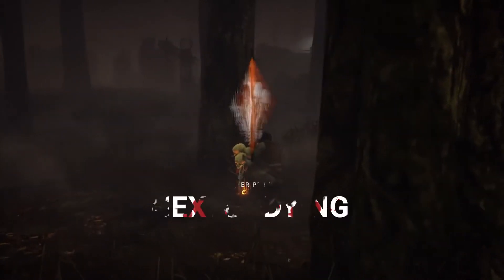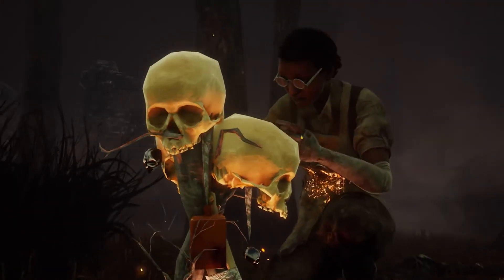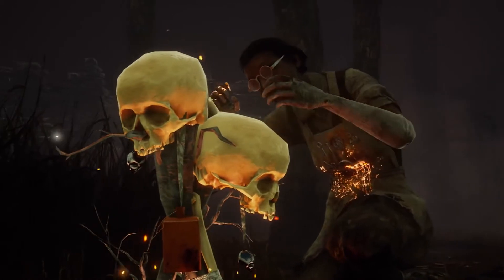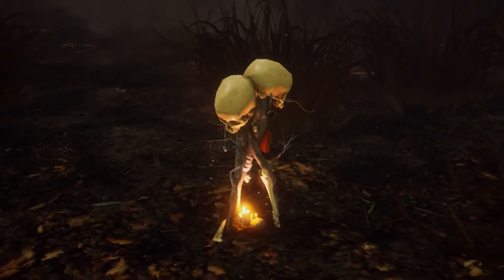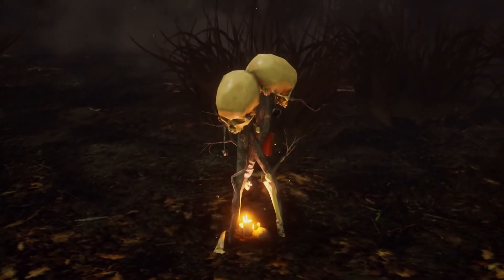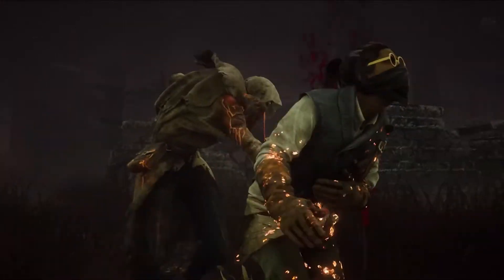Offer no mercy with Hex Undying. When Hex Undying is active and a different Hex totem is cleansed, that Hex will be transferred to a dull totem, so long as one exists. When within short range of any totem, survivors' auras are revealed for a moment.